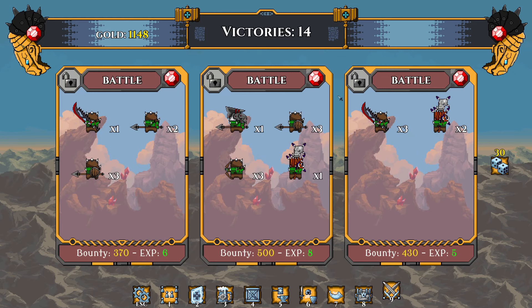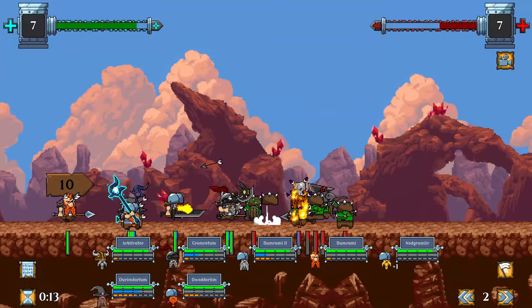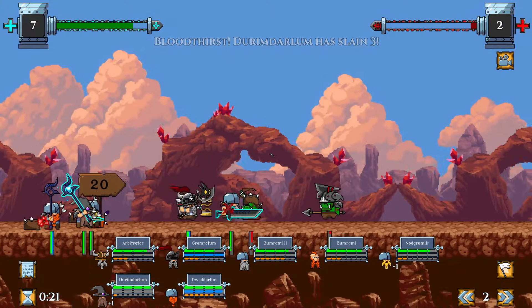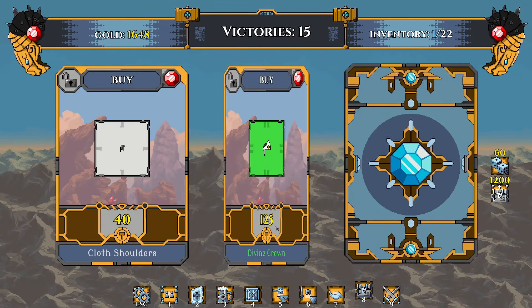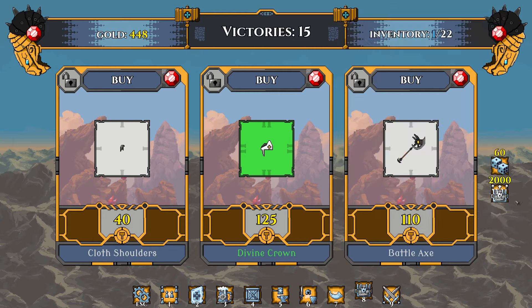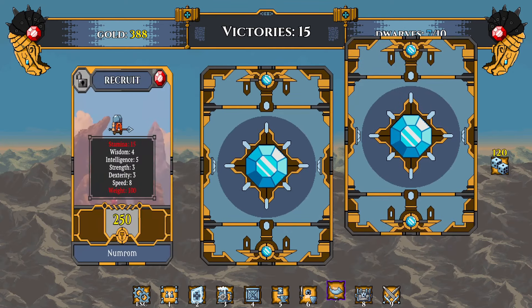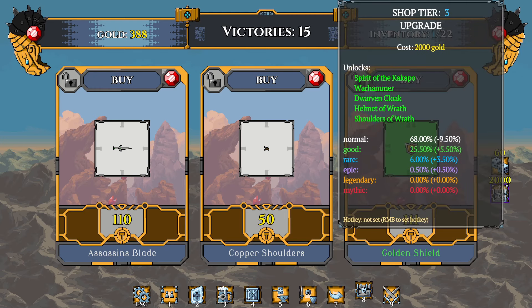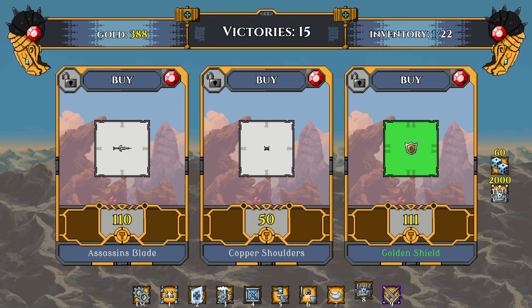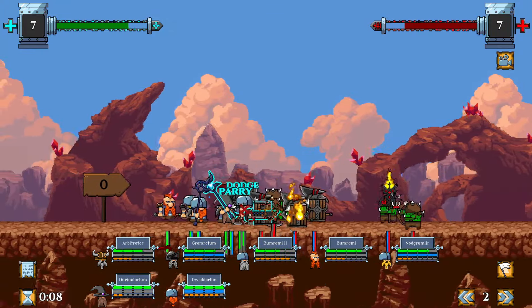We're gonna do one more battle and then upgrade the shop. Not bad — everybody's gonna work. We're gonna buy the next shop tier and save our gold. For the sake of speeding up progression for the video, we're gonna put all our money into that and crush until we hit 2,000 gold. The whole team's looking good.